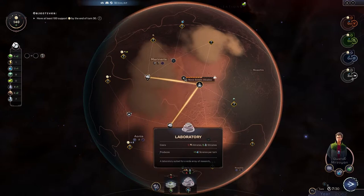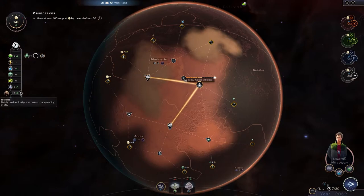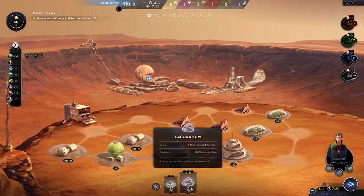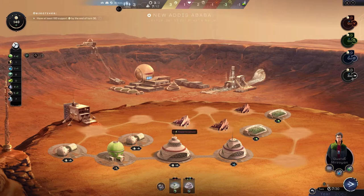We need one more nitrate for that building. This is when trading is good — right now we can't build it but we could trade away titanium and get a nitrate. Boom — we get it right now and then we can build it this turn. Where do we put it? Oh, we don't have power to clear those rocks — that's awkward.